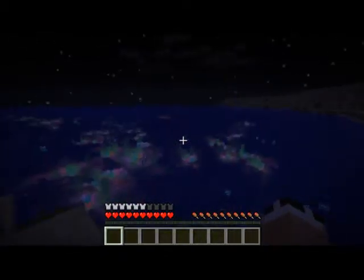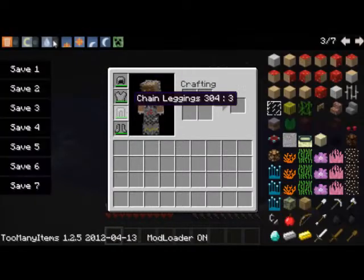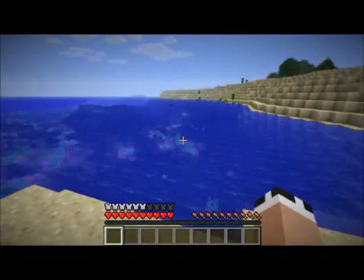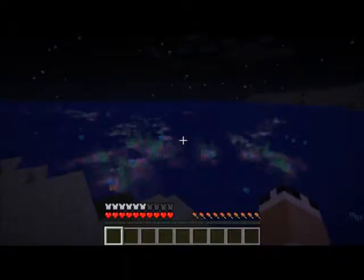At nighttime you can see it very nicely and it looks beautiful, but at daytime you can still see it. Here's my chainmail, just in case you get attacked by sharks — even though there are no sharks. Let's make it daytime. You can't really see it as well, but it's still there and it still looks nice. Let's go back to nighttime because it looks nicer.